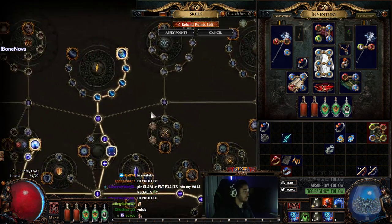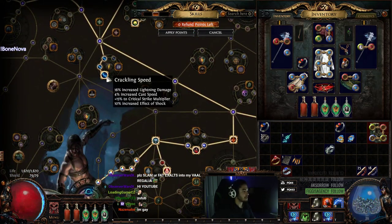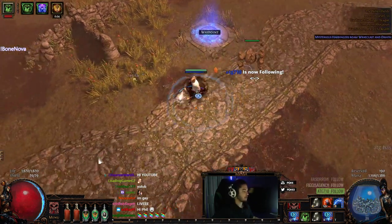With the new changes to shock there is a bunch of shock effect on the tree and I really wanted to try out a lightning-based character with these new shock changes, so this is going to be the character that I guess we're going to try out.